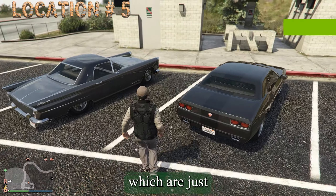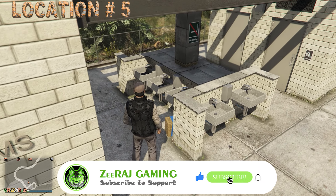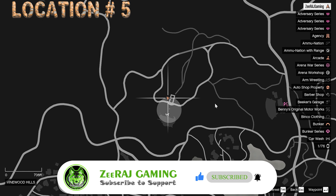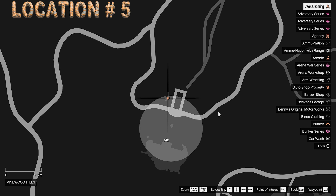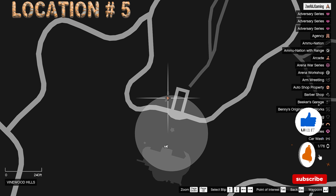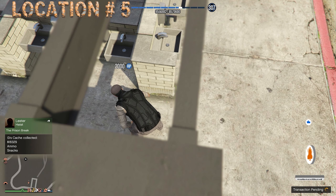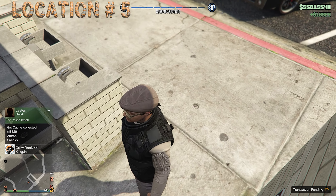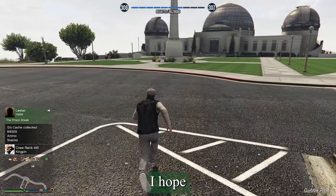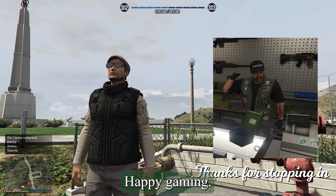The final location for the G-Cache is located near the wash basin in the restrooms, which are just beside the car parking area. I hope you liked the caches video. If so, please like and subscribe to the channel. Happy gaming!